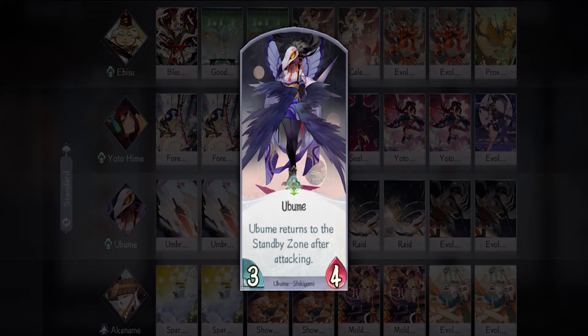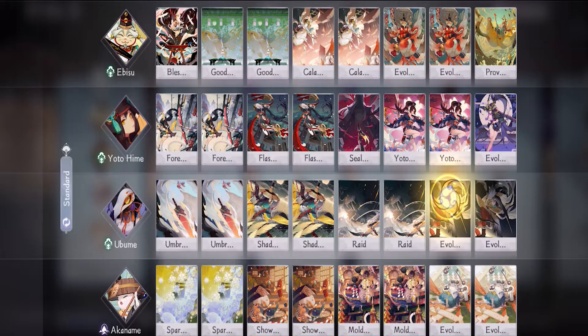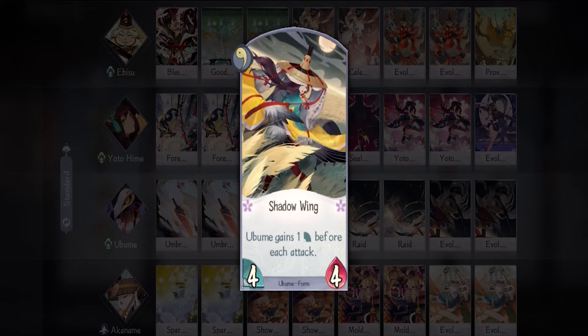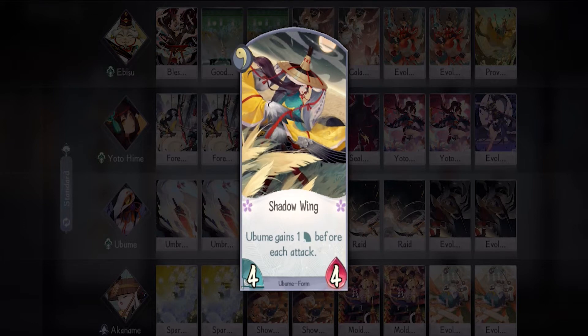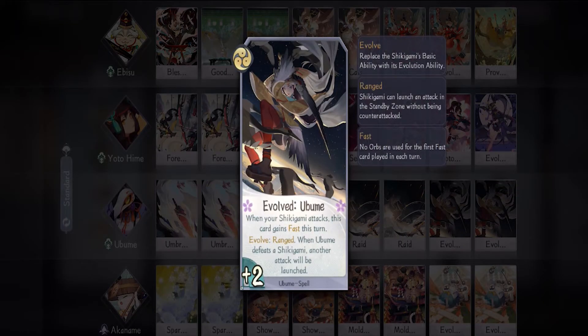Then we have Ubume — I always like playing with Ubume but she is difficult to use because of her low health, that's why we're bringing Ebisu to increase her stats. For her I'm bringing two Umbrella Sword — great for a follow-up attack after you've cleared the way for a direct attack. Then we have two Shadowing — I love this form but it's pretty tricky to use; I usually only use this for direct attacks. Then we have two Raid — because we're bringing Akaname, this card is now very easy to use. And lastly two Evolve, which gives Ubume range and lets her attack one more time if she defeats the defending shikigami.